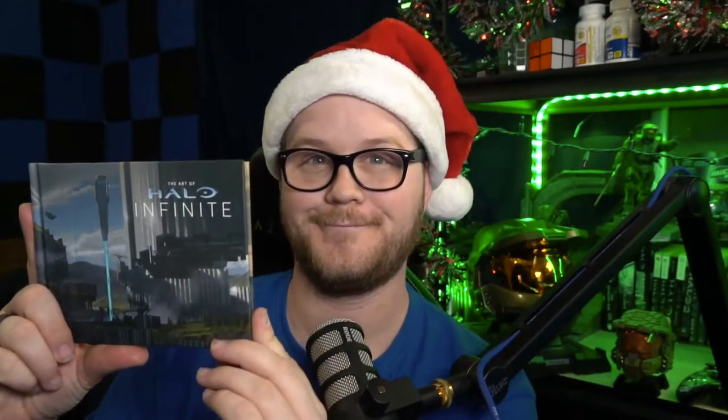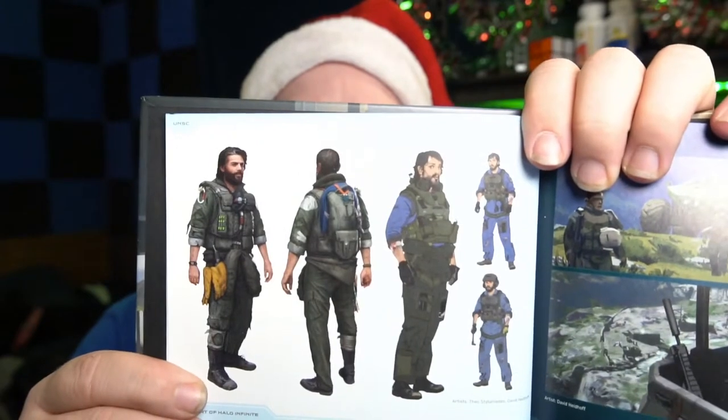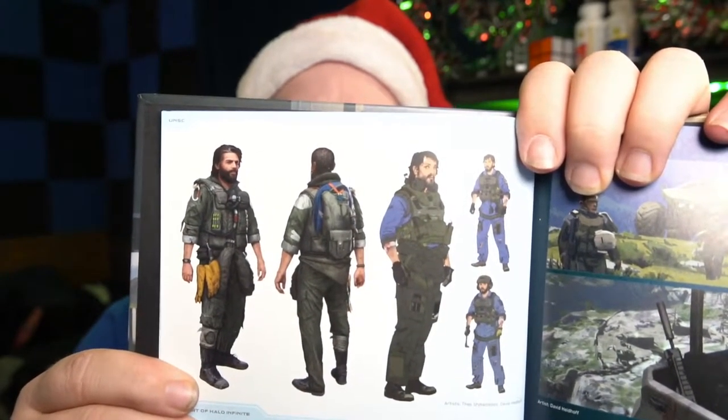Next to the little goodie box, there is a The Art of Halo Infinite mini-book, which includes models and renderings from the game, including early concepts of characters like the pilot. This is a piece that I really like. In a collector's edition, this is something I would come to expect from a game like Halo. I just wish it was a little bit bigger. This is another piece that, while neat, I will not be displaying on my shelf.